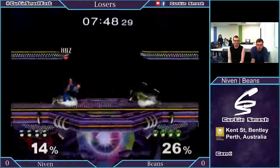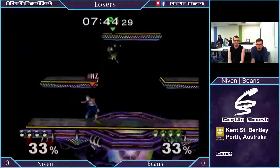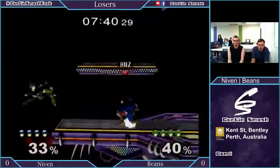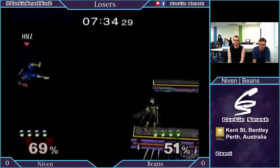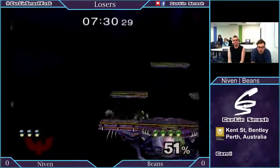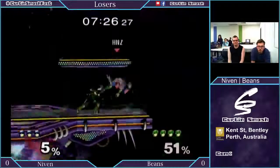Niven playing a very old-school style — very passive. He's not very aggressive. He likes to sit back, bait stuff out, and likes to spend a lot of time at the ledge. You'll kind of see him going to the ledge when he thinks he needs to. Oh! Just charging that neutral B — and that's a stock. Niven starting off with a pretty quick, early strong lead. Let's see what he can make of this.